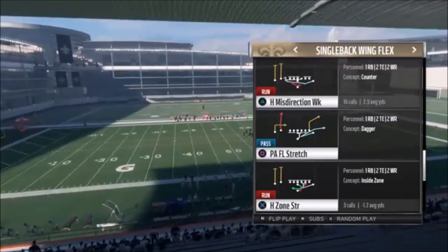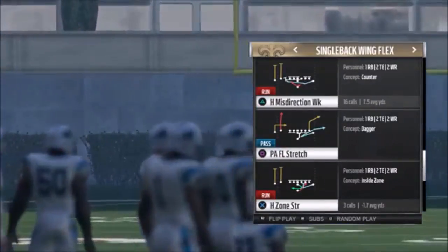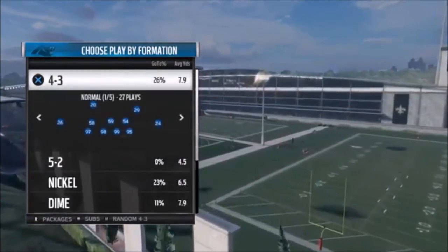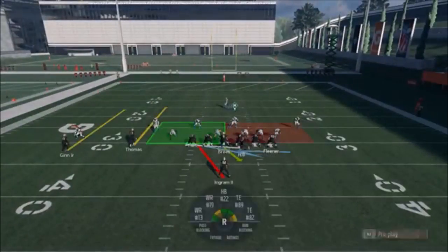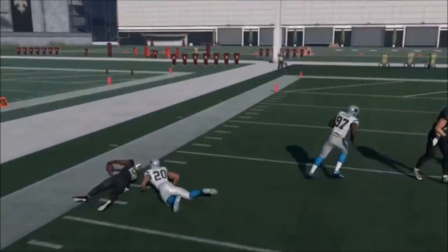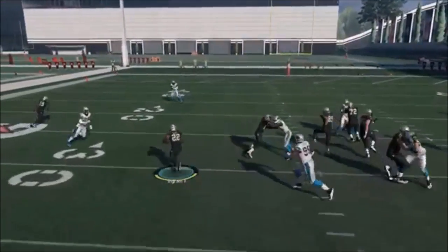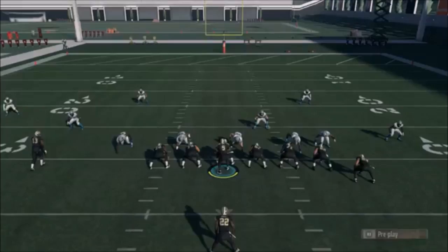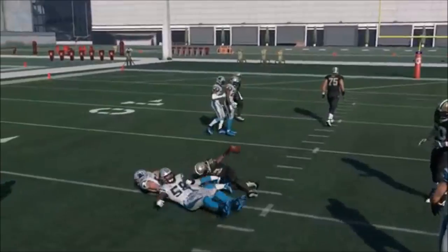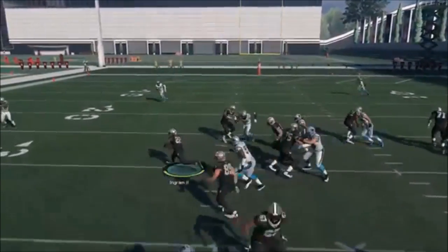The next play — since I typically like to show run plays and pass plays together — we're going to go with probably the best run play in this formation, which is the H Misdirection Week. This says misdirection but it's really just a counter play. If you can see the way the diagram shows, you just want to get outside of the coverage. Not a lot of adjustments you're going to make here. It's basically a counter play the way the blocking sets up — you're just really reading that defensive end, whether you want to go inside or outside.